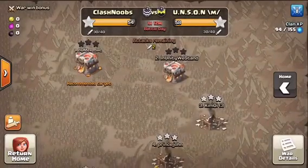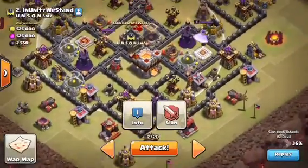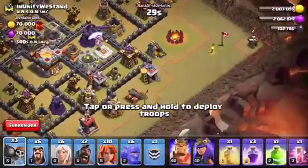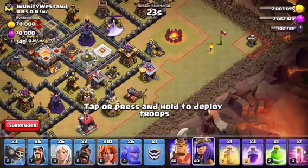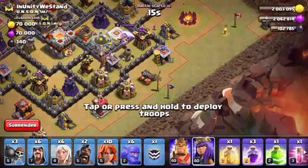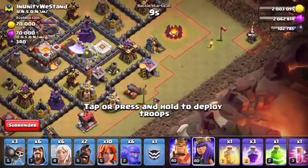Our first attack is against this number two. Let's go ahead and start with a queen walk. We're going to put the Archer Queen over on the cannon — yeah, let's go ahead and put it over there, although I don't want to mess up my attack.